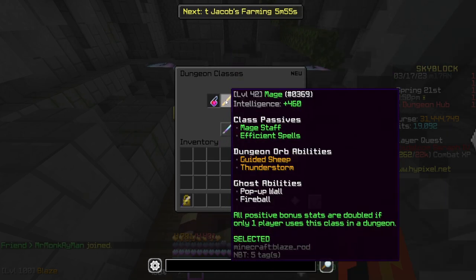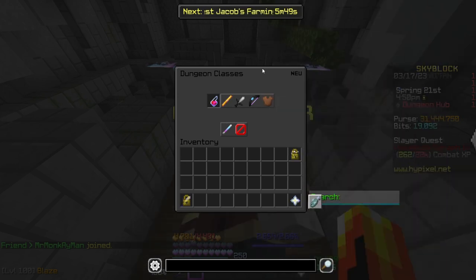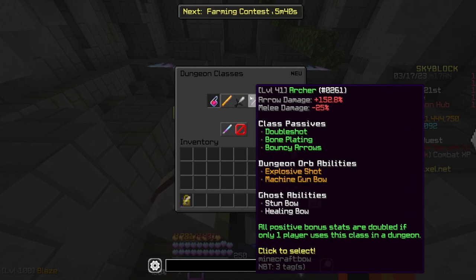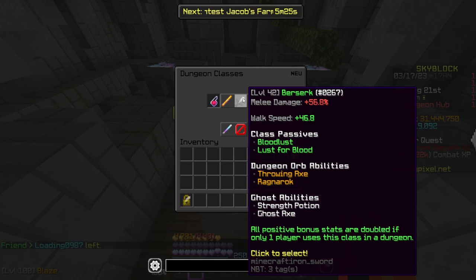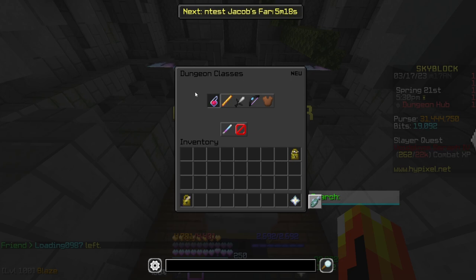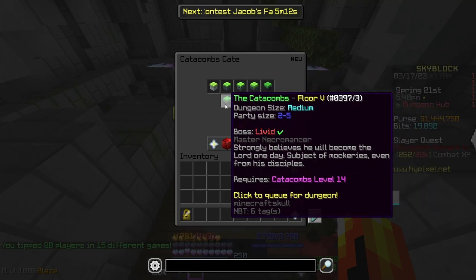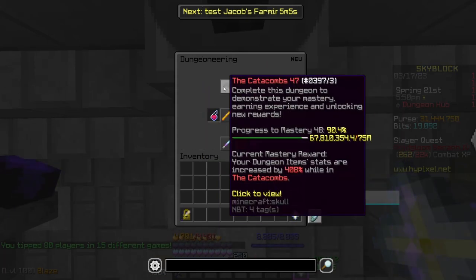The nether star shows your five classes: healer, mage, berserker, archer, and tank. I'll go through the different classes — if I forget to mention healer or archer, whatever I say about berserker also applies to archer, and what you do for healer is probably the same as berserker, with minor differences. Mage is its own class and is sometimes viable, sometimes not. The icons at the top show each floor and the catacombs level required to enter. To check your catacombs level: Skyblock menu → skills → dungeoneering, then hover over to see your level.